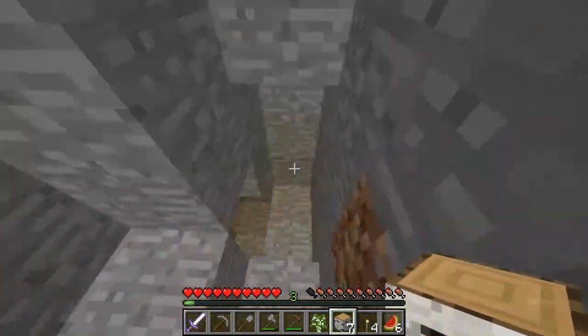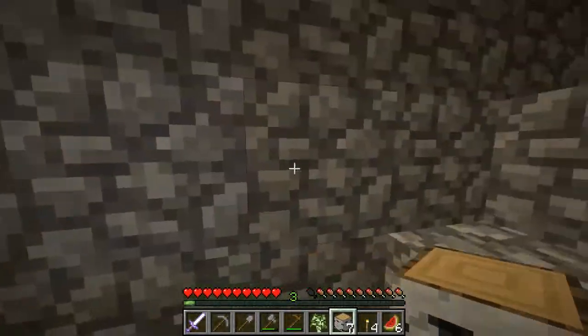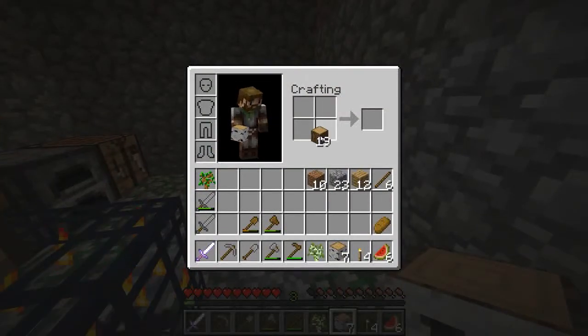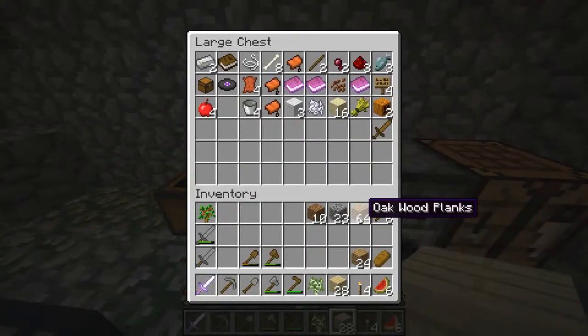Alright, let's head back down and start mining. Let's see — oh wait, no, that's the water from the outside. I thought it was another cave. So let's get all this wood — that is actually quite a lot. We'll put 64 in there. We've got some wood up here.